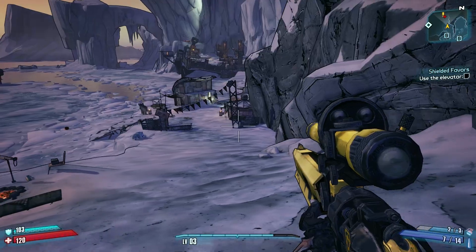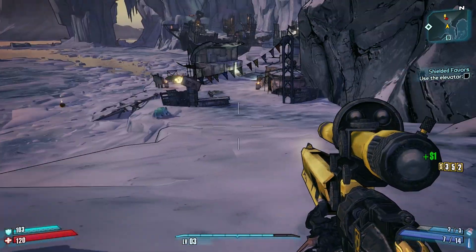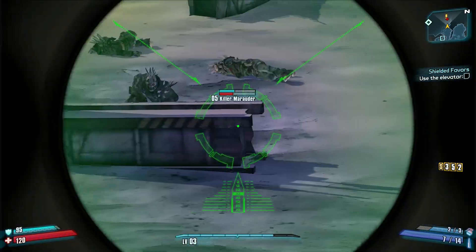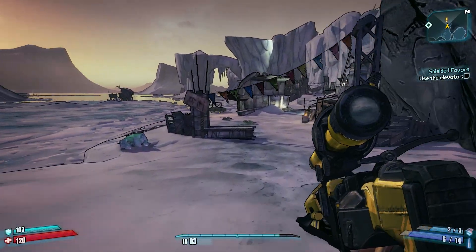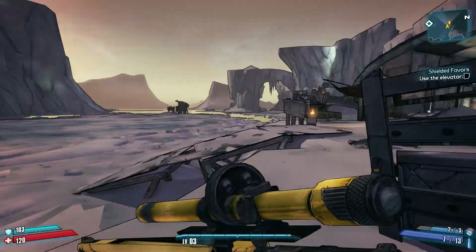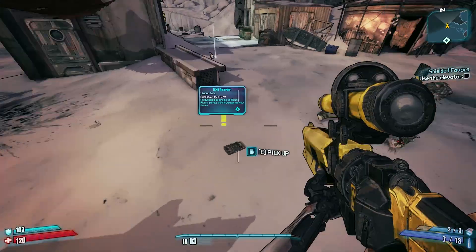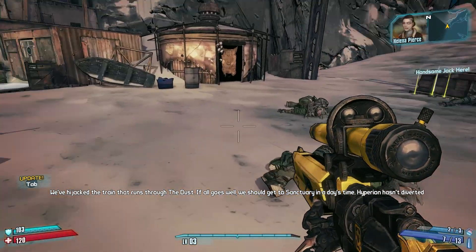Hey, this is Wolf with the Milargo Network, and we are picking up right where we left off. We're going after the mission Shielded Favors, and we're just picking up some easy prey right now. This is part three of our Borderlands 2 video walkthrough being played on Windows, and we are playing as Gage Mecromancer.